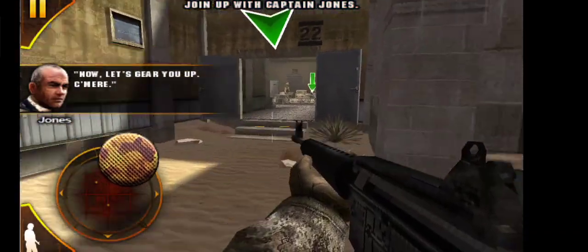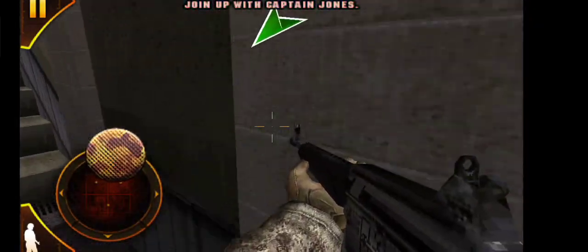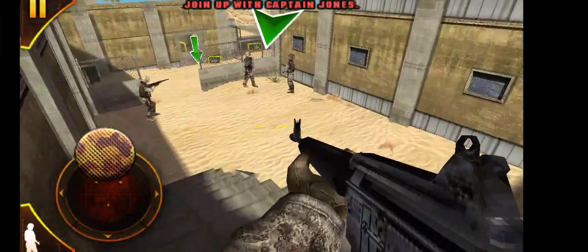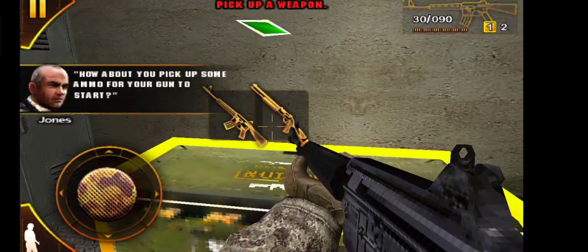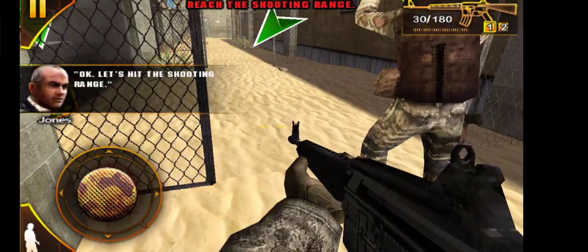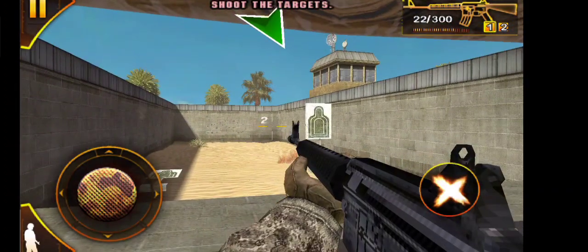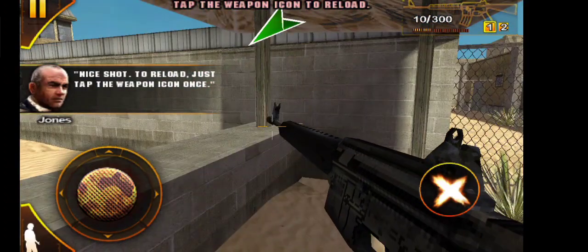Now let's gear you up. Come here. How about you pick up some ammo for your gun to start. Now grab a second gun from that weapons crate. Okay, let's hit the shooting range. You know the drill — shoot them targets dead, Chief. Nice shot. To reload, just tap the weapon icon once.